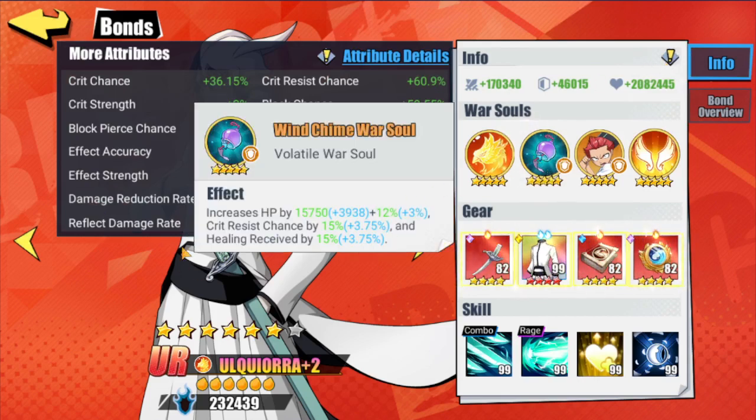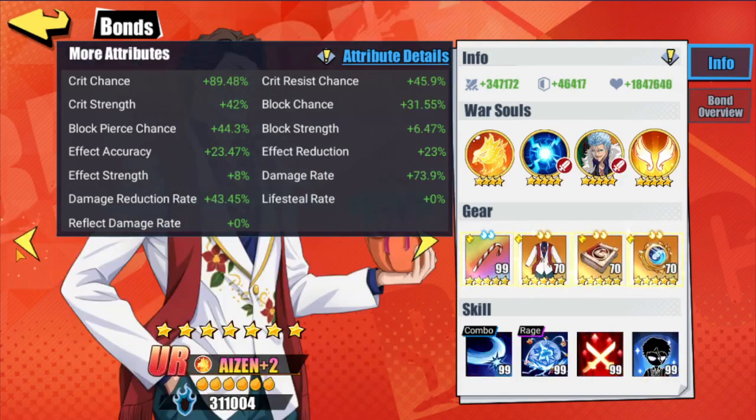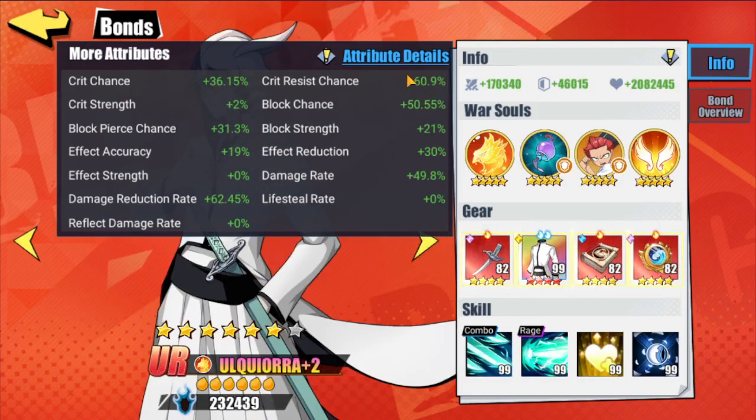Crit resist chance from this warsoul is not calculated into your sheet. My sheet shows 60.9%, but with this warsoul calculated in, I'm sitting at about 80% crit resist chance. That goes up against enemies' crit chance — if you have a crit warsoul, enemies are usually sitting around 70 to 90% crit chance, depending on homes and total warsouls. So 90% crit chance going against 80% crit resist chance, and that's also not including block chance, which is also sitting around 80%.